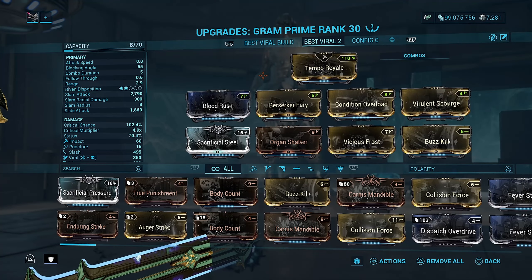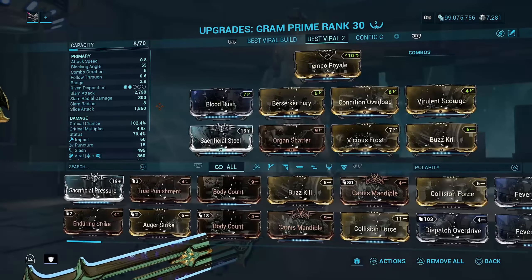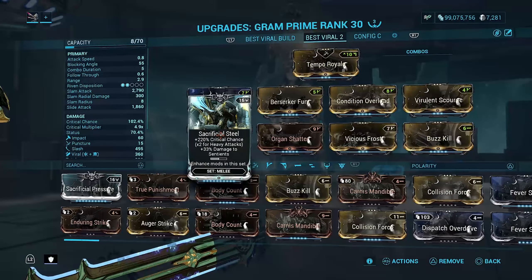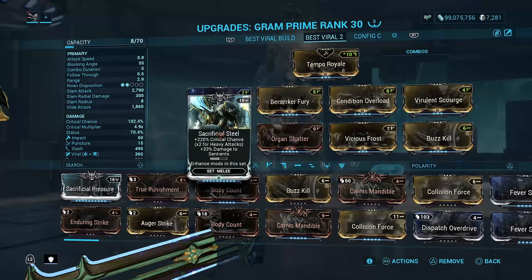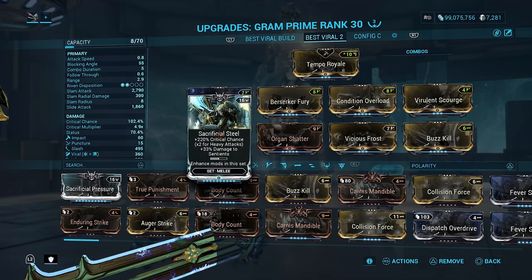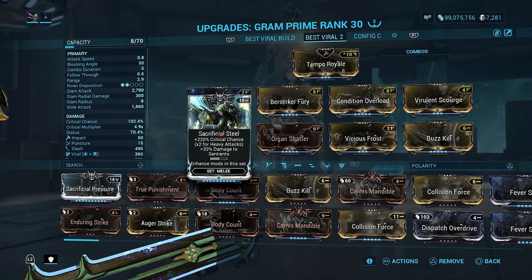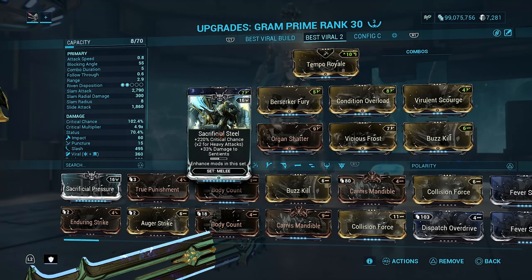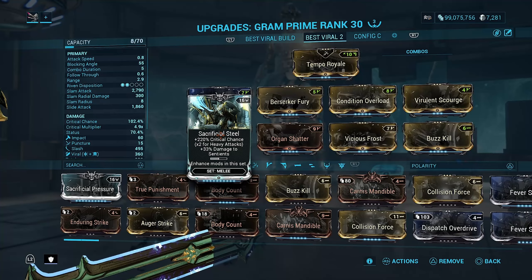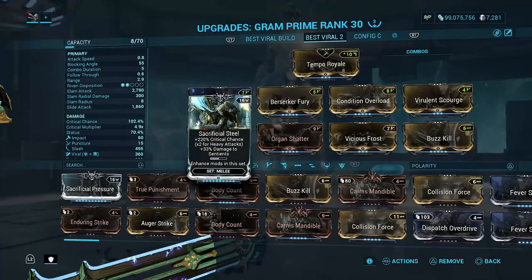Now taking a look at the second build, we have the highest critical chance of all at 102.4%. With Sacrificial Steel giving a 220% critical chance increase, that's really amazing. I enjoy this mod a lot and always put it on builds. For the non-Prime Reach build, I had to throw this in — and nothing else really changed.